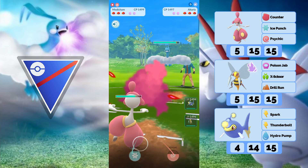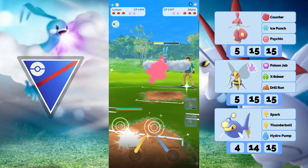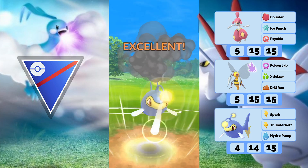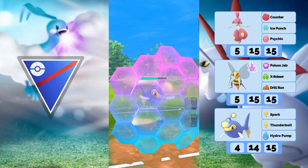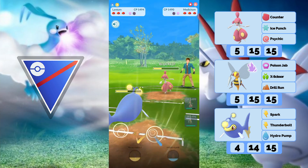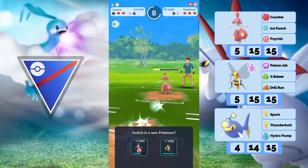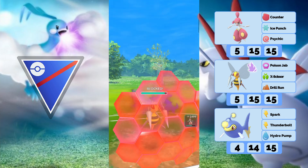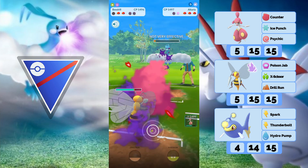My opponent has Altaria — really not good for me again. Altaria lead is super difficult to play around but it's manageable. He didn't throw a charge move which was bad for him. He goes into Medicham, and I don't have reason to throw Hydro Pump since I have to throw two moves anyway. I expect him to go straight for Psychic, which he does. I get my shield back anyway because he wants to realign. It doesn't look great right now. I decide not to shield — I'm going to go into Beedrill now. He goes back into Altaria, which is fine since he has low energy. I throw my charge move and I can farm him all the way down.